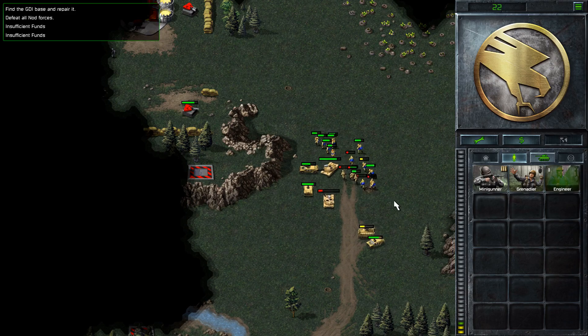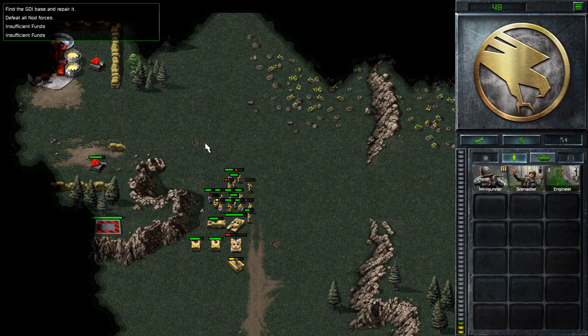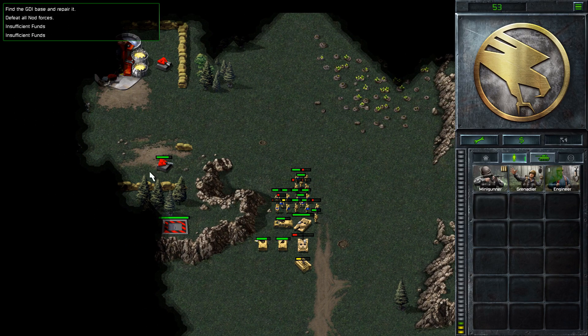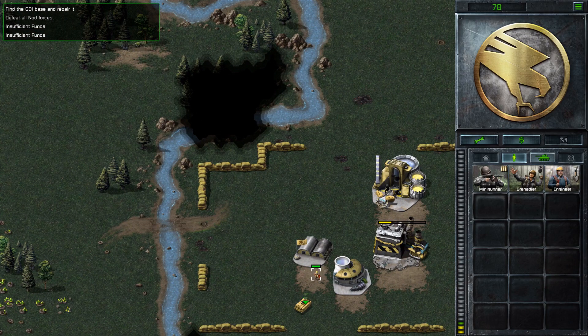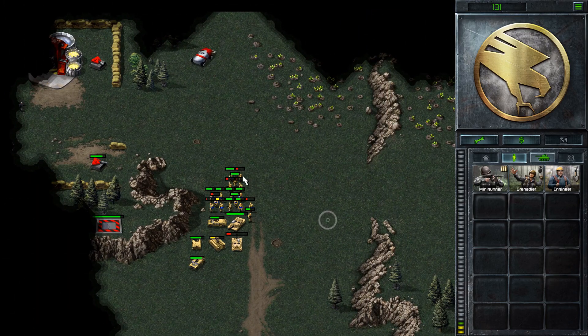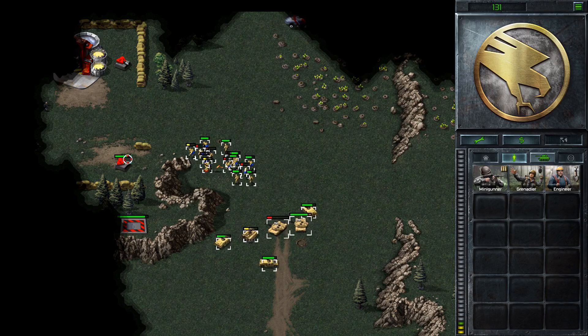Let's wait for the harvester to come out again, and then we can go in there and destroy the turret. There's our second engineer. We're going to destroy this turret.